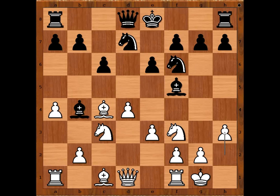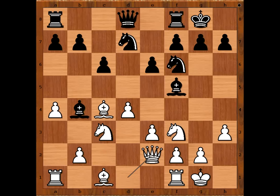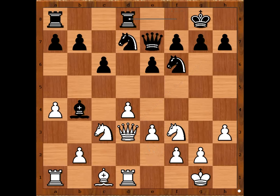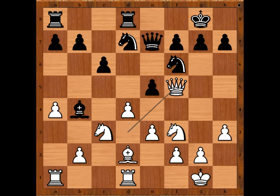We have h3 preventing bishop to g4. Ariel Barrett castled kingside. Queen to e2, vacating the square for the rook, slowly preparing e4. Bishop to g6, rook to d1, queen to e7 — intending to play e5. Then bishop to d3, bishop takes bishop, queen takes bishop, rook from f to d8, bishop to d2.